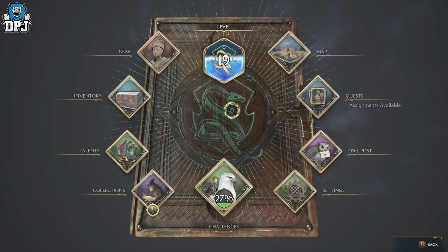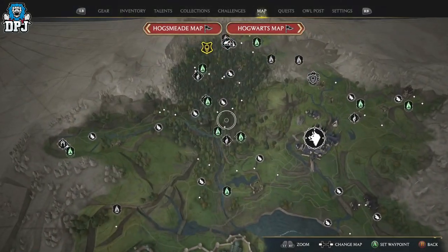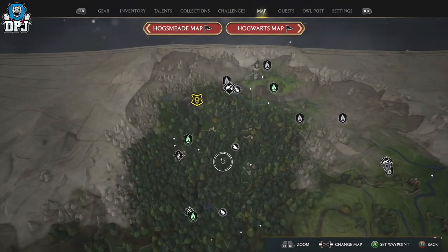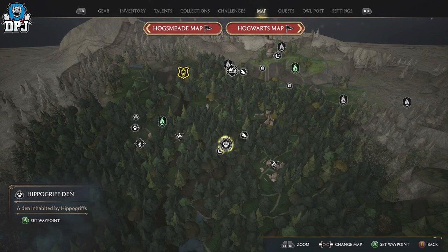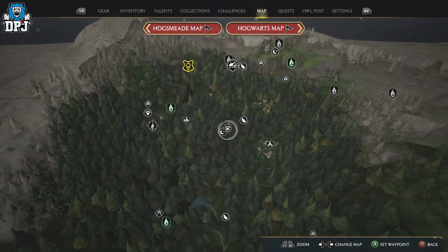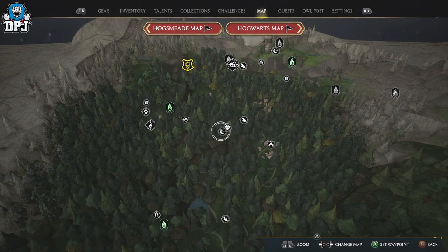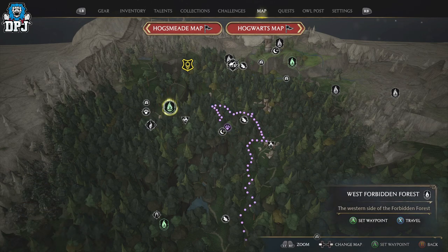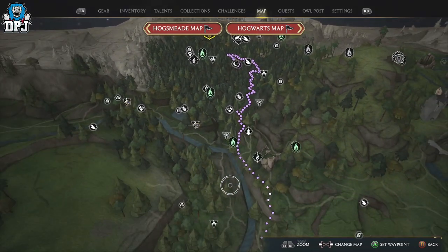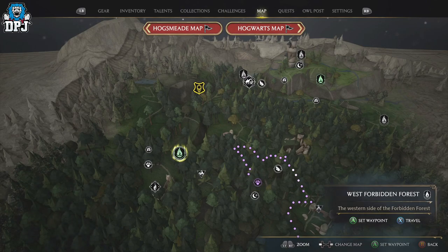So let's go to the map and I'll show you where you can find those hippogriffs. I actually stumbled across these by accident. It's right the way up here, near the top of the map. Zoom in and you can see it right there — the Forbidden Forest. There's the hippogriff den. There are normally two or three here. I'm going to pin that and travel to the nearest Floo Flame. If you haven't unlocked one nearby, you'll need to get to your nearest one and travel up. If you've got your broom, you're good.